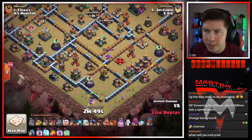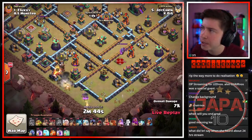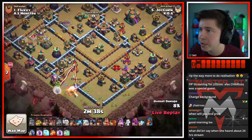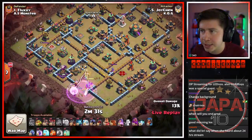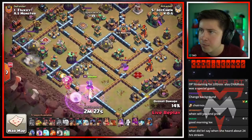It's gonna be a little queen charge dragon rider action here. We do have an ice golem in the army composition as well — interesting. We'll see how Joy Chin's gonna use it. Log launcher currently activated. Queen's gonna step inside for the multi-targeting inferno tower chamber on the southwest side of the base. She takes out the multi, grabs the air defense.